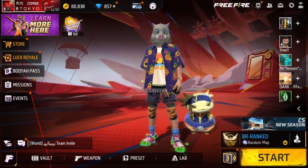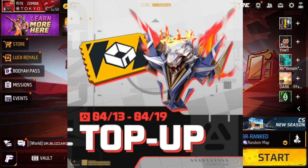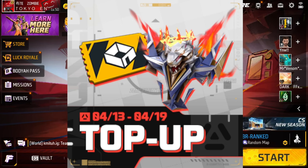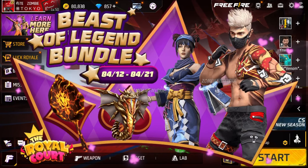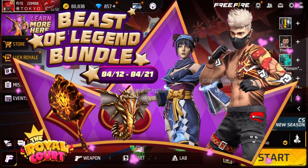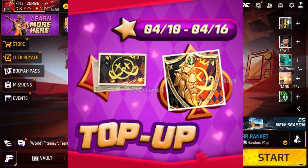These are in no particular order. From the 13th to the 19th of April, you'll be able to top up for the Woodpecker Style Backpack and a Room Card. Then from the 12th to the 21st of April, you'll have the Beast of Legend bundle, plus the Beast of Legend backpack.